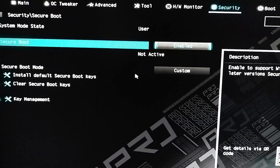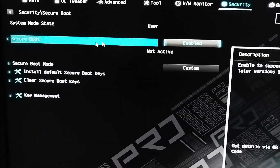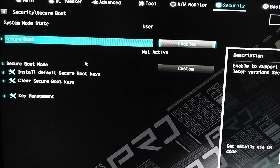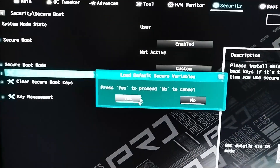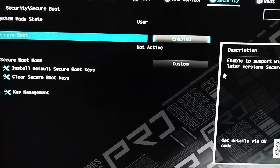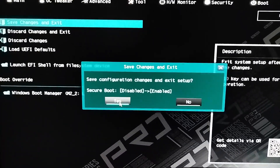If you boot into Windows and see that Secure Boot still isn't enabled — which is unlikely — go back to this same area and select Install Default Secure Boot Keys or Enroll Default Secure Keys, depending on your motherboard manufacturer. As you can see, in Install Default Secure Boot Keys, click on it and then click Yes. That's only if it happens. If not, just go to Exit and save changes after enabling Secure Boot.